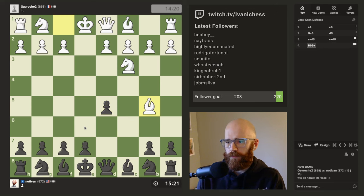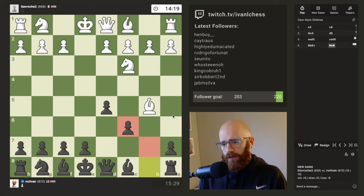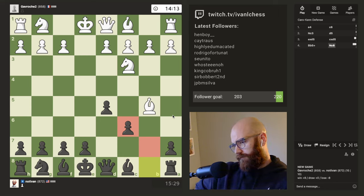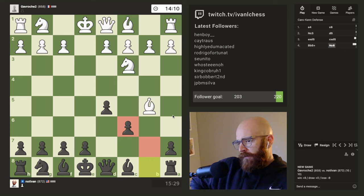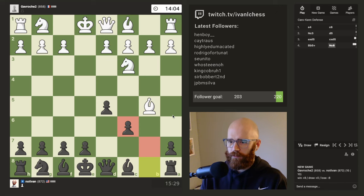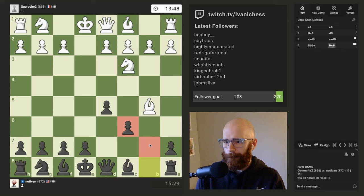The opponent's thinking pretty hard about this one. I'll just pre-move these two moves. If he wants to trade off his light square bishop, so be it. I like trading off the knight for the light square bishop here — I think it makes the pawn structure better.